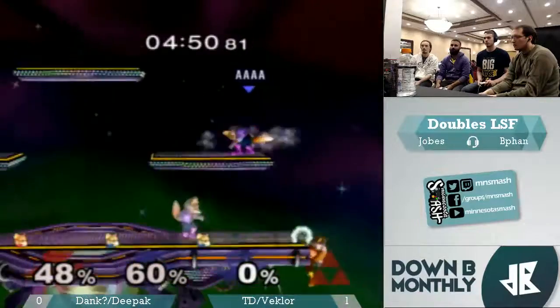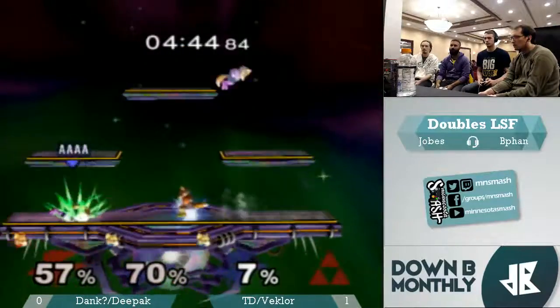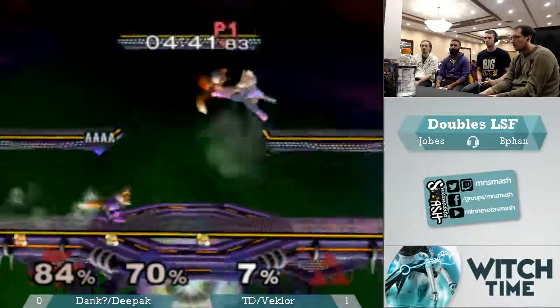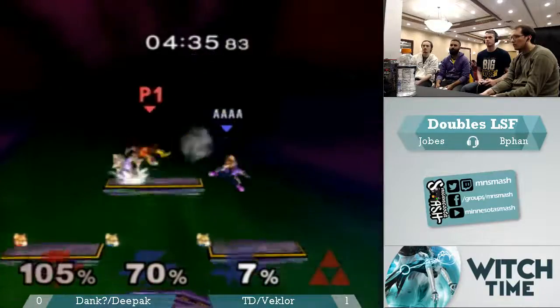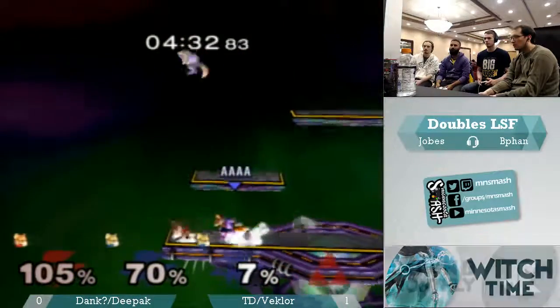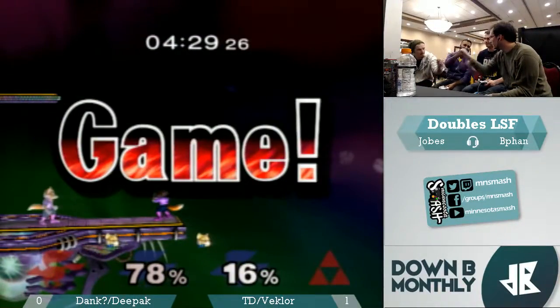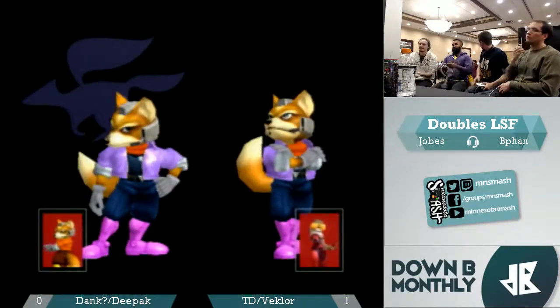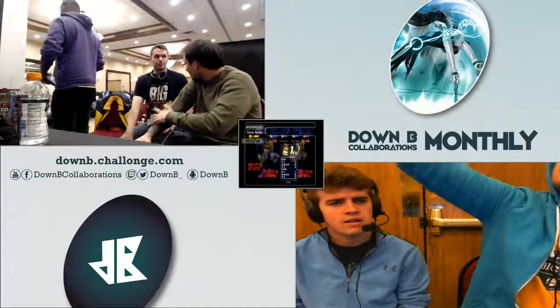Keep in mind this is best 2 out of 3, so he's fighting for his tournament life. Just wasn't able to get up there fast enough. Interesting option going to the top platform — it didn't look like the blue team expected that. And he's dead. But yeah, good showing. Looks like Deepak and Dank adapted enough to keep the second game a lot scarier for TD and Veclar. But TD and Veclar get to move on — I believe a rematch with Triple R and Slayer. I think they played earlier.